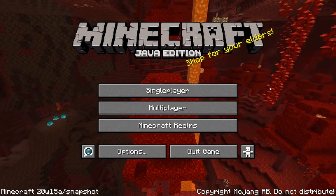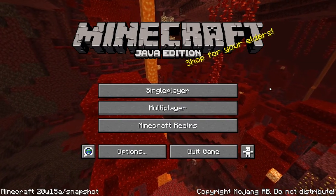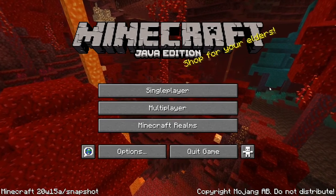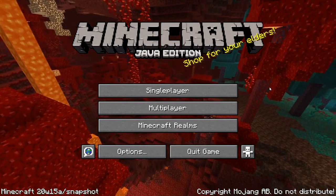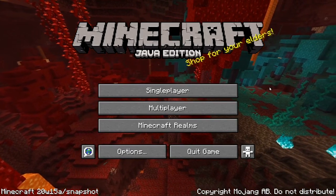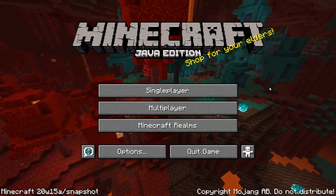Welcome back to the channel. Today's video covers another Minecraft snapshot. There have been two snapshots out so far — the last one was too small to cover, but this one, 20w15a, is a massive snapshot. It adds a brand new biome into the nether and much more. In the previous snapshot, 20w14, they changed the splash background screen to show the nether biomes.